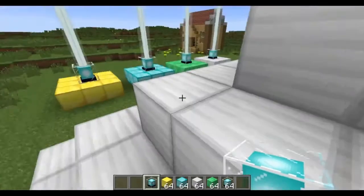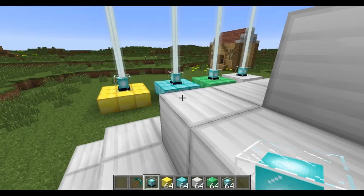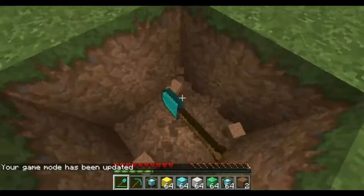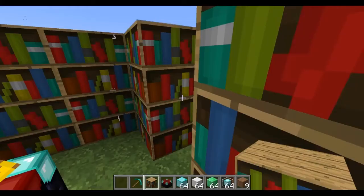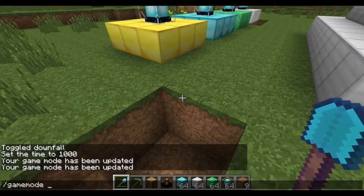You can place many beacons around and their effects will even stack. Let's switch to survival mode and see how fast we dig. Actually, let me enchant this pickaxe — that's going to be cool. I'm back. I enchanted this to Efficiency 4, as you can see. Let's try this now.